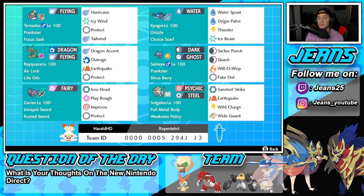Final Pokemon on today's team is Solgaleo with Full Metal Body and the Weakness Policy as item. It's rocking Sunsteel Strike, Earthquake, Wild Charge, and Wide Guard to help protect us from spread moves. If you want to rent this team for yourself, the rental code is at the bottom of the screen. Let's hop on that ranked double ladder and look to get some wins with this Rayquaza and Weakness Policy Solgaleo team.